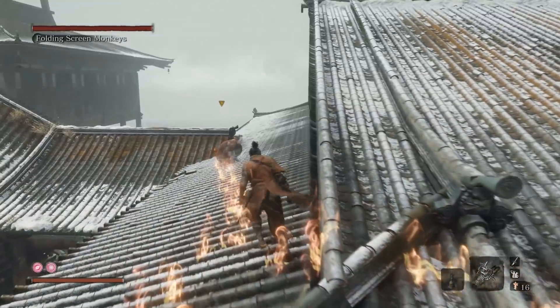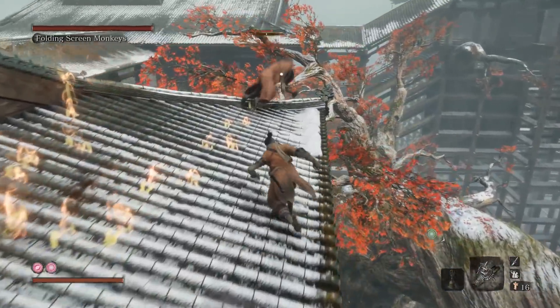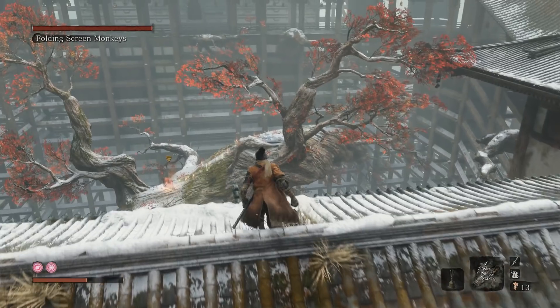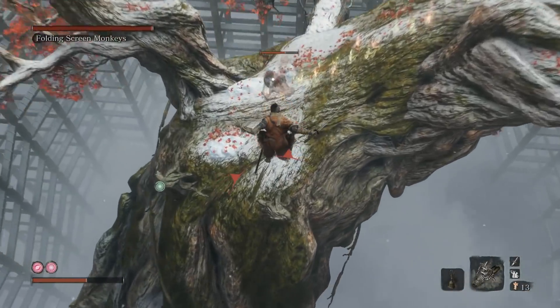Orange Fanta over here is the next easiest. He is the speaking monkey and his only power is that when he sees you, he will ring his bell and alert the monkeys to run away. He's relatively easy to catch if you come up behind him or land on top of him, so just get the jump on him and take him down.